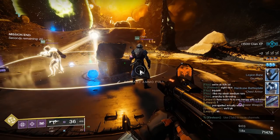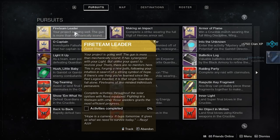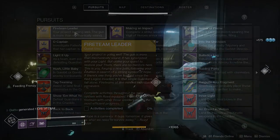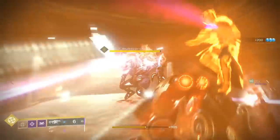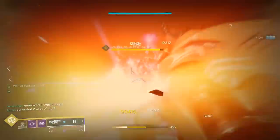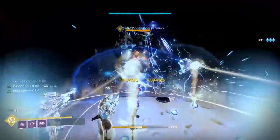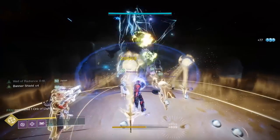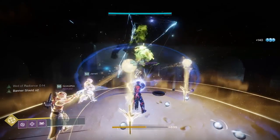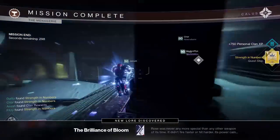After completing those 3 steps, your Rose hand cannon will be upgraded to its maximum potential. You'll then need to complete activities with Rose equipped, and playing with others who also have it equipped makes this go faster. A strike is worth 12% with 3 people all using the gun, only 3% solo. Menagerie with 6 people all using Rose gives 35% per run, so 3 of those will work. Nightfall is also 12%, so you can speedrun Lake of Shadows if it's up.